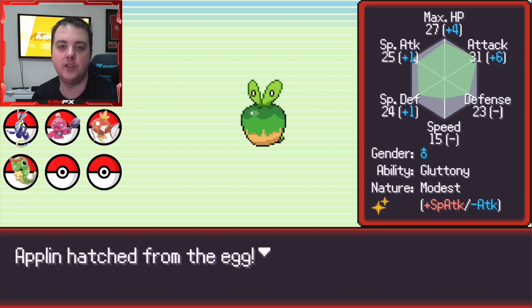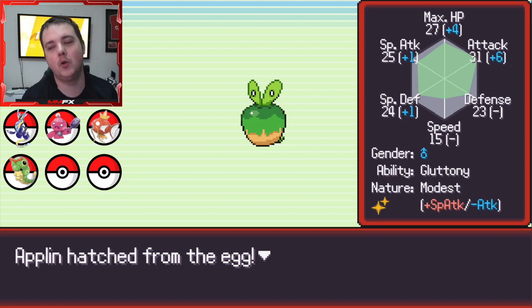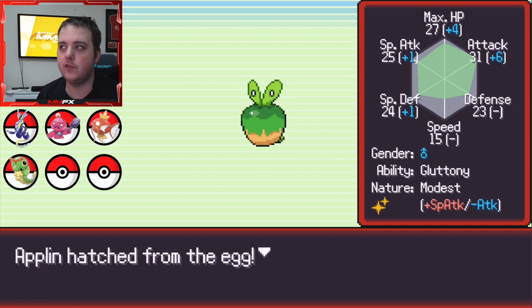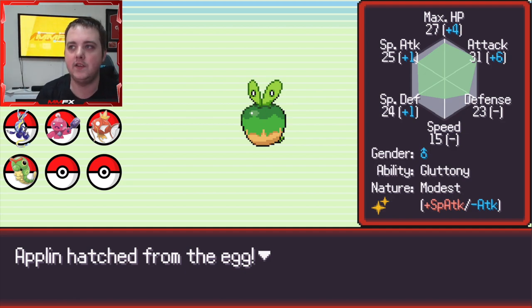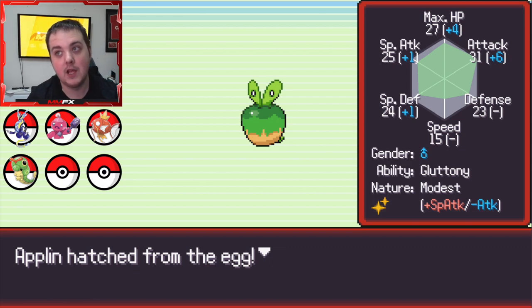Welcome back to the channel - this will either be a short or a full video depending on how it goes. I was just doing a few things for an overlay and trying to start an endless run to get to about level 100 for a video later. We hatched a shiny Applin which is modest with full attack IVs and a good special attack IV, so we are carrying on the video here. This means we can get a Hydrapple.